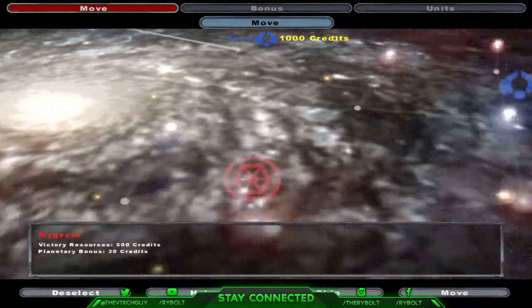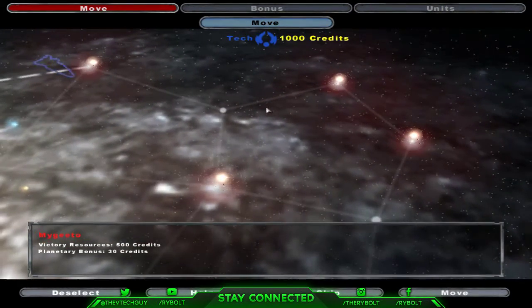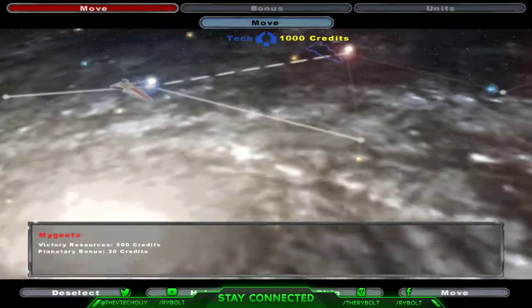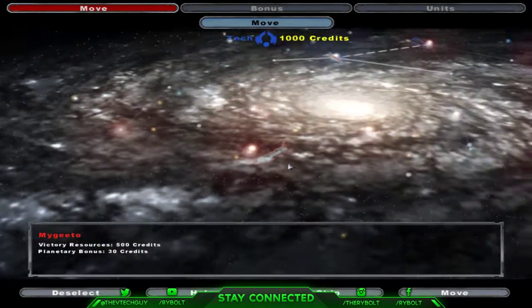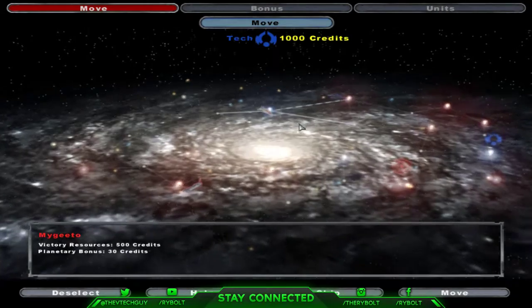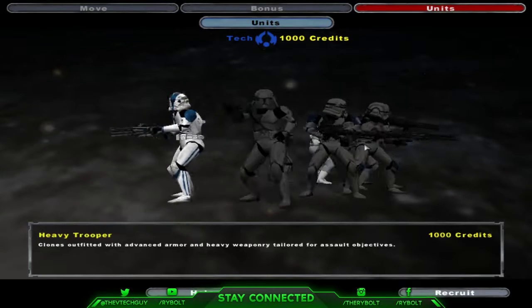I'm going to be playing this with a PlayStation 4 controller for the most part. If I do completely garbage, I'll just go to my mouse. You can see here's our map - it looks pretty good. I can scroll out on the mouse, so I'll just scroll back in with the controller. And here are some of our units.